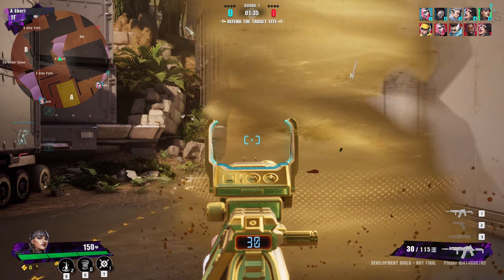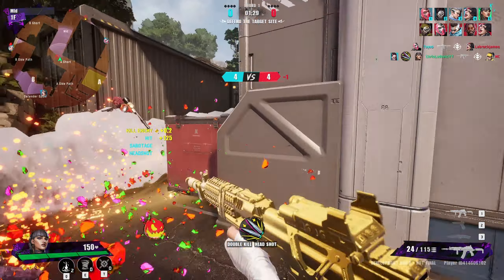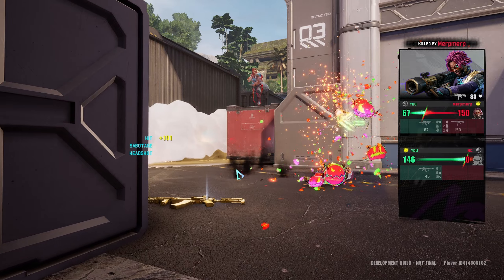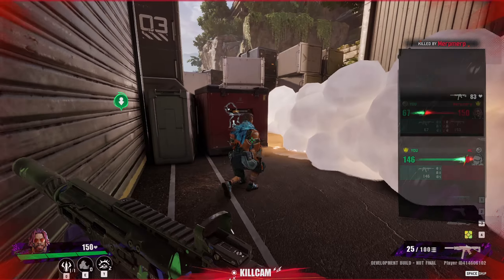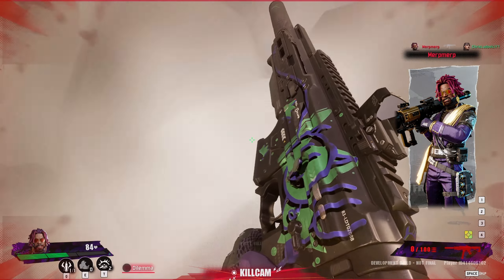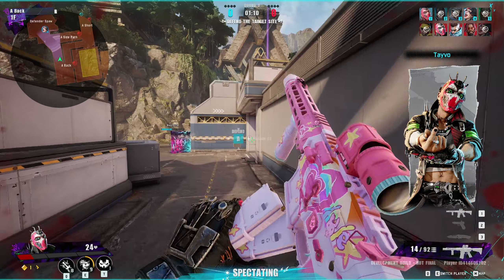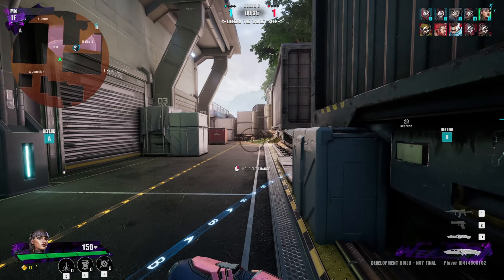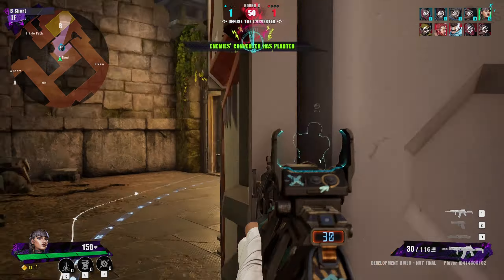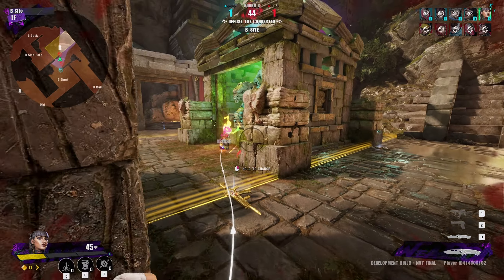That was a zombie — there's another player but couldn't get him, he was b-hopping too much. The tornado is kind of sucking him in so you have to be careful about that. Watching the replay — I'm shooting him and then he's getting sucked in from the little vortex I placed on the ground.